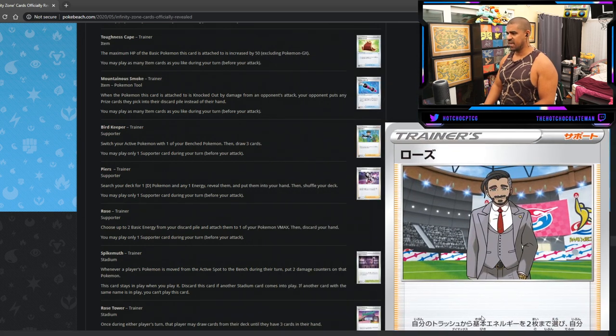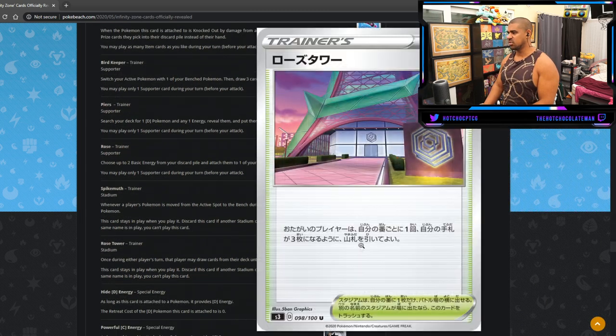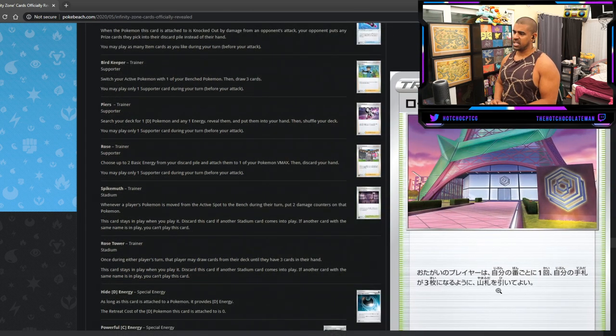Rose — search your deck for up to two basic energy cards from your discard, attach them to one of your Vmaxes, then discard your hand. On face value that's a bit scary — discard your hand — but if you have ways to draw up on your Bench that's fine. And there's a Stadium in this set — Rose Tower — which once during each player's turn lets you draw up to three cards in your hand. You use Rose, then draw back up with the Stadium. Seems high-roll but there will be a mad Pokemon partner for this, maybe Centiskorch Vmax.